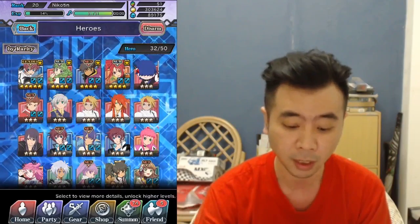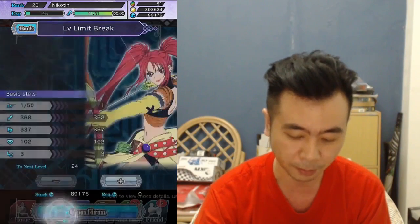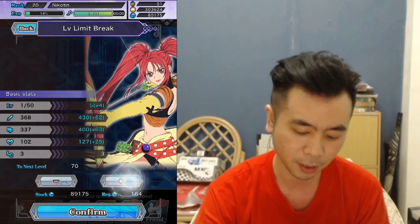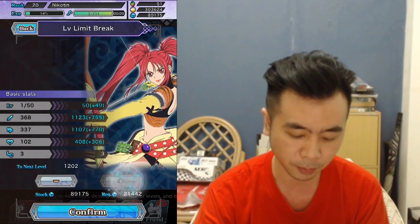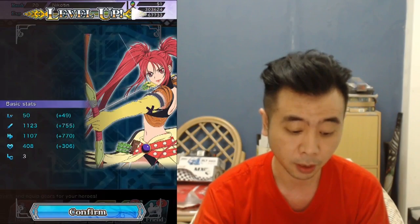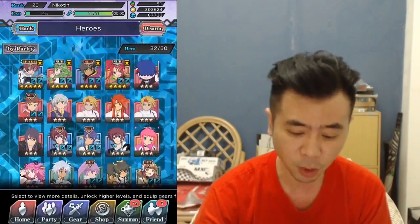After that, I would really recommend you guys to train all those 5-stars, especially the 5-star heroes and 4-stars. Select the unit first and press level up — you will have a lot of LP stocked on the bottom left. Just press plus and go as far as you can, especially on the 5-star that you get. This one can go to level 50, so I'll just go ahead and max this one. The status might not look great but it will really help on normal quests.